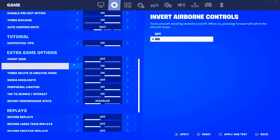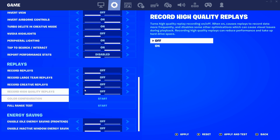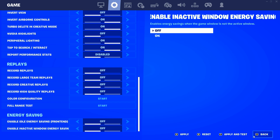Scroll down and turn off all the replay modes — turn everything off. In energy saving, it's pretty self-explanatory, just turn it off. Then press apply.